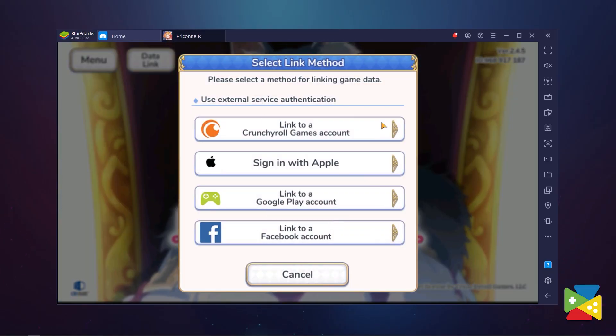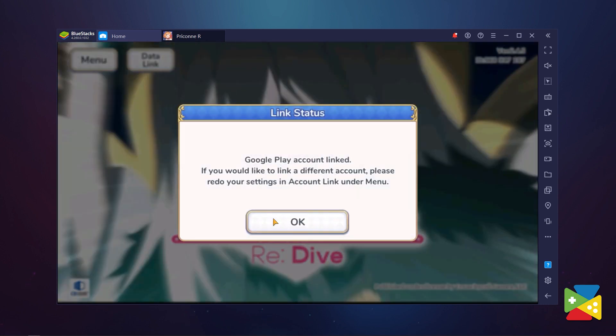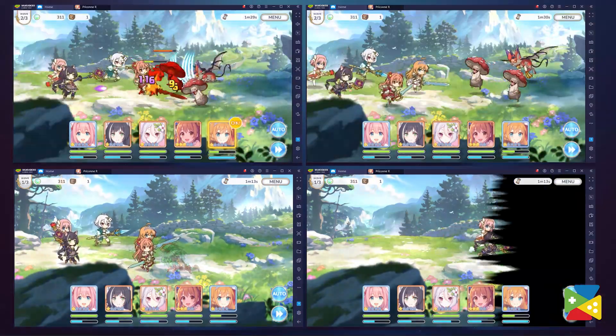All you have to do is repeat this process until you get your perfect account. With all the characters you need, you can save that account by linking it to your email. And the more instances you have, the better the chances, as you're able to reroll many accounts at the same time.